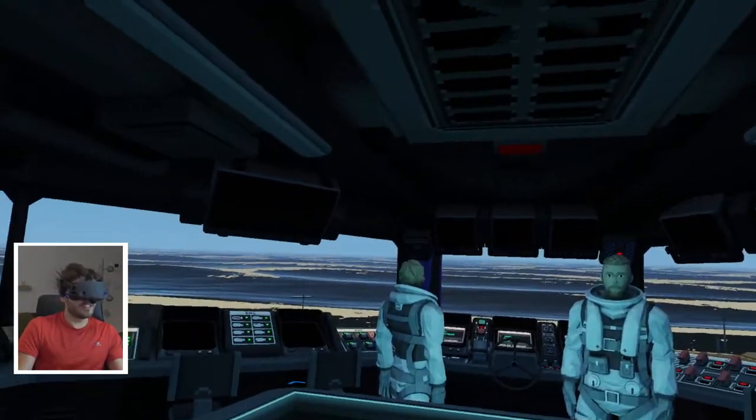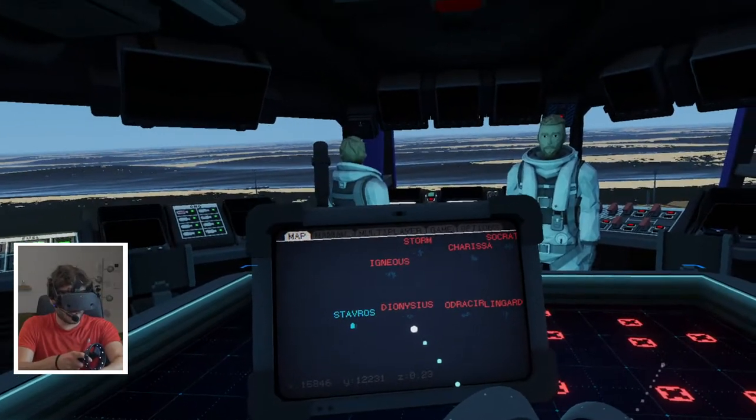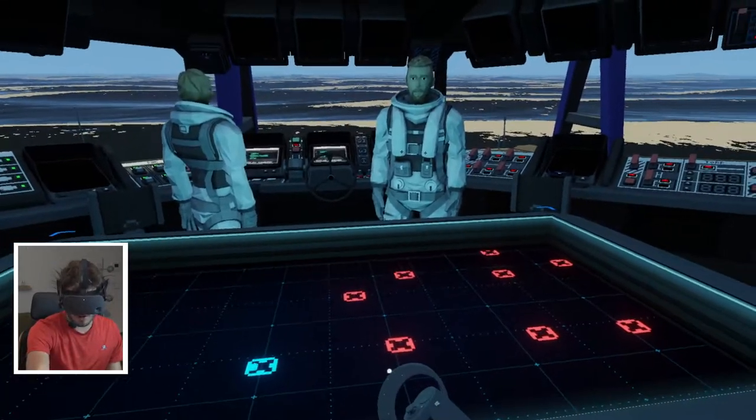Alright guys, welcome on board the SS Inevitability. Today we are heading towards Dionysius. It's an island here on the south, exactly on the east of where we are right now.